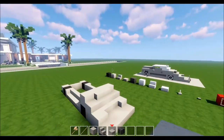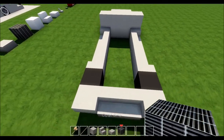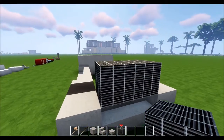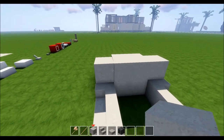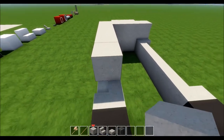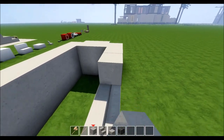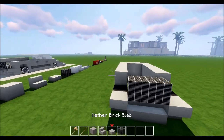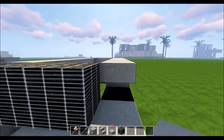Now you've got the build of the back side matching the other side. Grab the coal ore and place a block — one and two at the front — and now you've got a grill. Take another brick block and go one, two, three, four, five on one side, then one, two, three, four, five on the other side. Then take the slab and place one on each side.